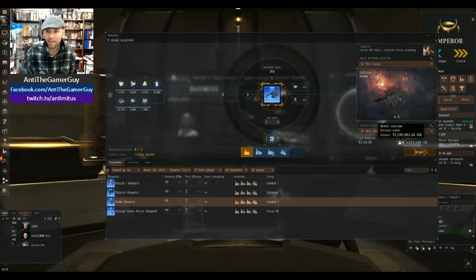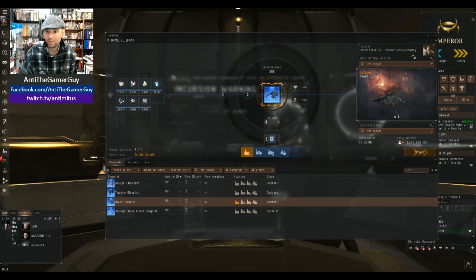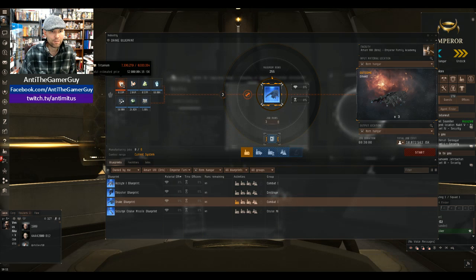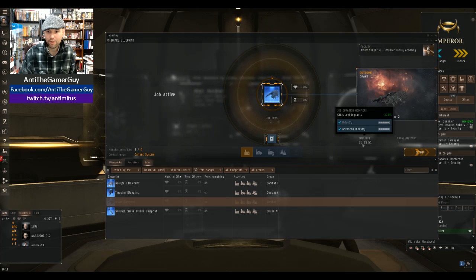So right here there's a tab that tells me the total job cost — it's gonna cost me 3.6 million ISK to perform this craft. And there's a tab right here to change how many you're gonna build — it's called Job Run. So I can build 2; when I hit the third one I don't have quite enough minerals. So I'm gonna go ahead and craft 2 of these and hit Start. We are actually crafting 2 of these ships, and it's gonna take 5 hours, 39 minutes, and 50 seconds.